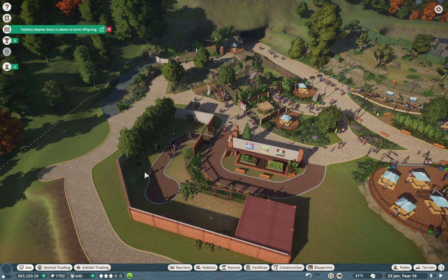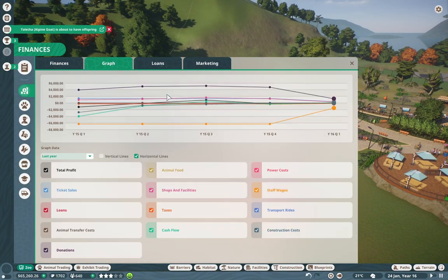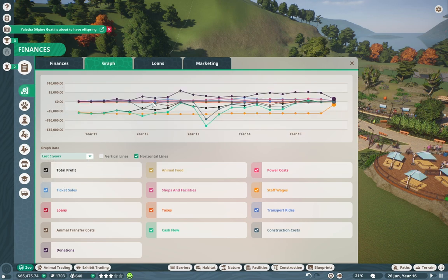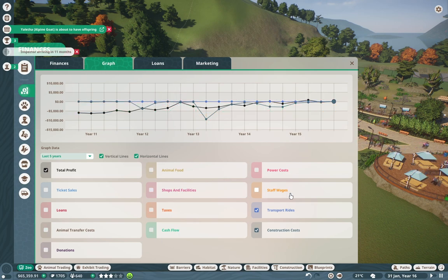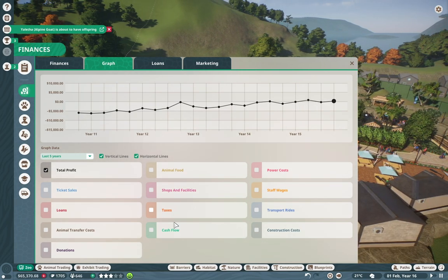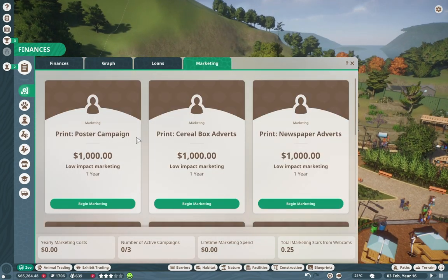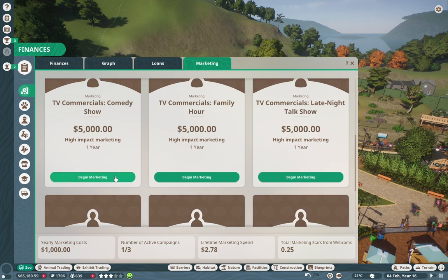I do want to have a nice episode where I chill with you guys and address the economic situation. If we go to the graphs and look at the last five years, our graphs haven't really been doing too good — we've mostly been going down a little. Looking at total profit and cash flow, we are sort of on the up and up but we're still losing money a little bit. We are going to address our spending situation soon.